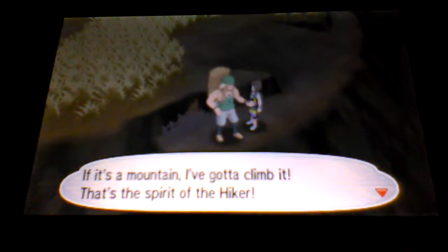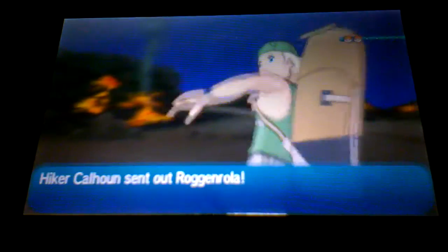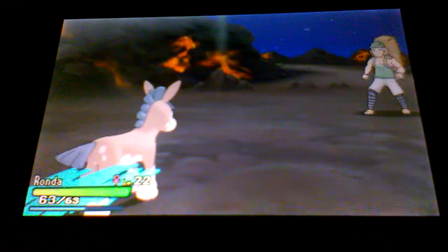There's a trainer - it's a hiker. Hiker Calhoun has a Rockruff. Let's go with Ronda - she has moves to take out that Rockruff. Bulldoze! Get wrecked. Now let's see the next Pokemon. Loopy leveled up to 23 - not bad. It's a Machop! You look amazing. One more evolution and you'll be the king.